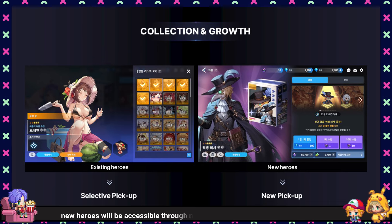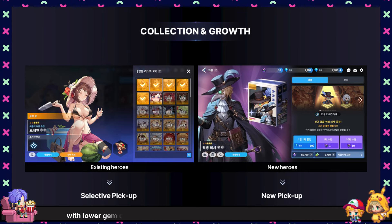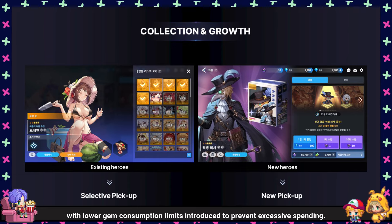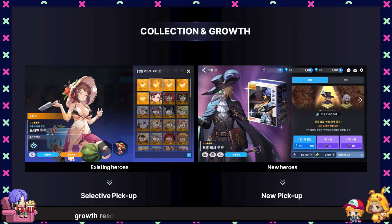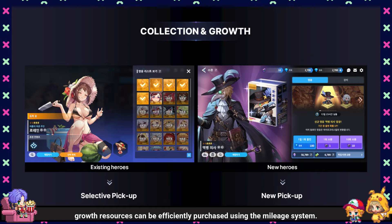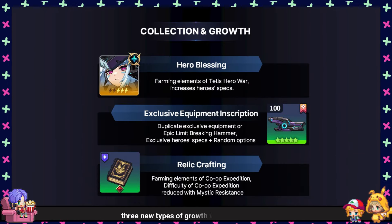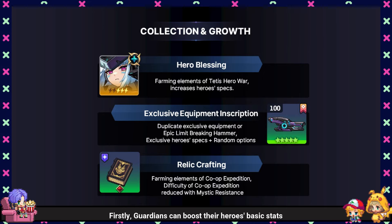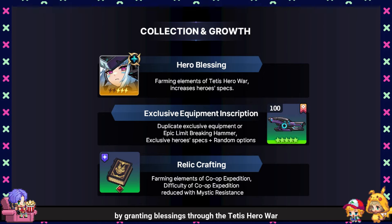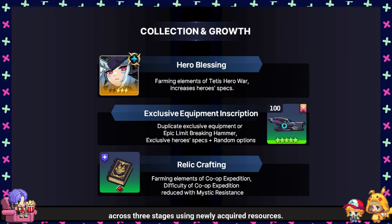Following the update, new heroes will be accessible through new pickup summons for a limited period, with lower gem consumption limits introduced to prevent excessive spending. While new heroes won't be immediately purchasable, growth resources can be efficiently purchased using the mileage system. In terms of selective growth, three new types of growth will be introduced. Firstly, Guardians can boost their heroes' basic stats by granting blessings through the Teddy's Hero War across three stages using newly acquired resources.